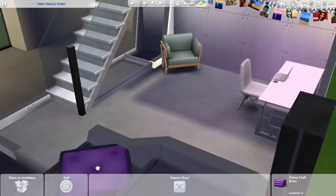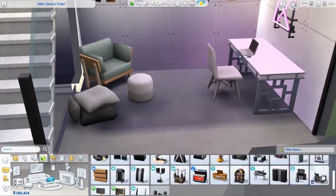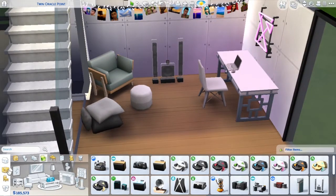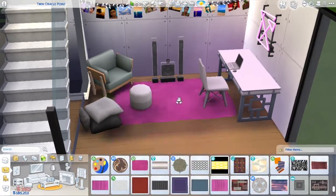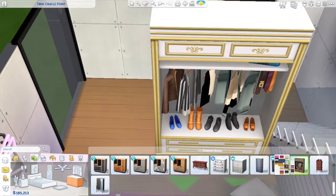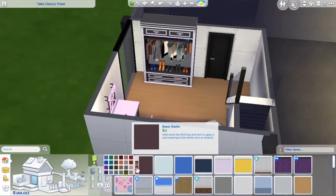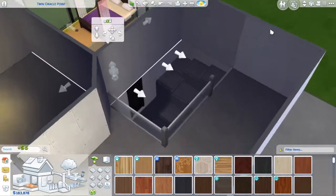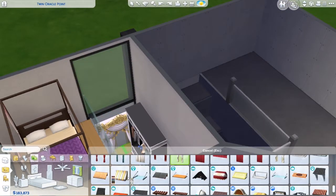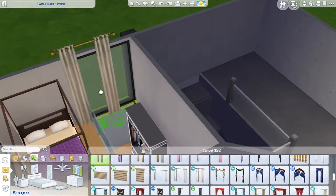Right now I'm working on the teenage girl loft bedroom. I actually really like this room. It has this little desk area underneath — I imagine the teenager hanging out with their friends under here and doing secret meetings for their club. And she has a really cool closet thing, and then obviously her bed is up in that lofted section. I think that it looks really nice, especially when you're playing in live mode and going into tab camera. It creates a really nice little cubbyhole, and that makes me so happy.